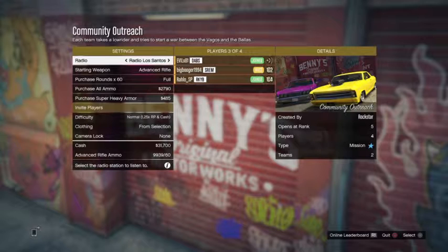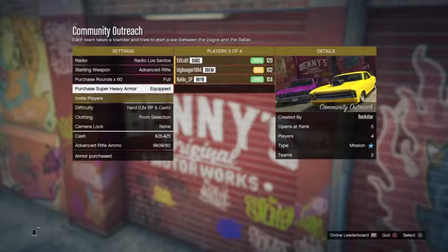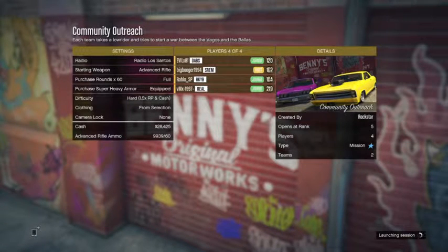What the hell is this? This isn't customizing the lowrider at all — but we're gonna give it a shot anyway. Looks like we're gonna be starting a war. We've got a fairly highly ranked team going, so I think we ought to be able to get something done. Maybe this is the introduction into being able to customize lowriders — we'll find out.